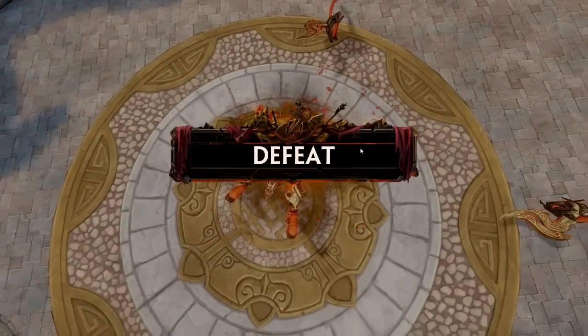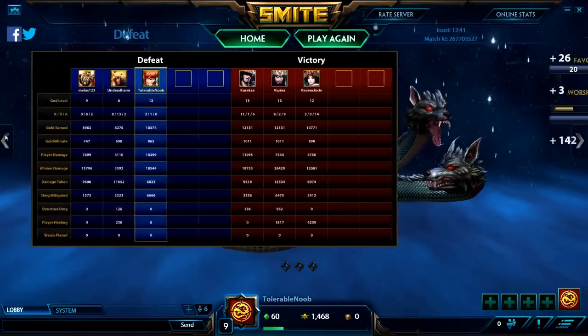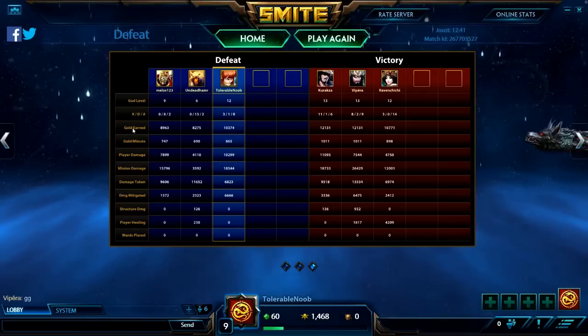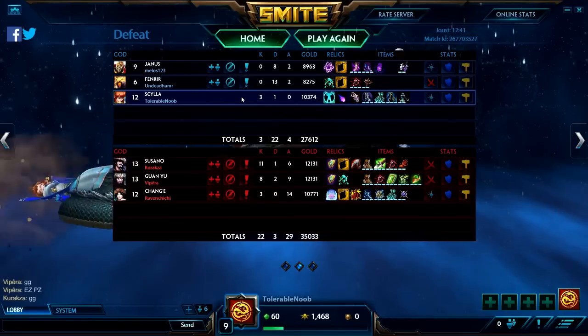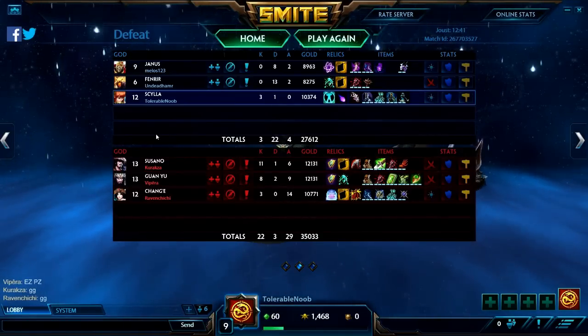If we really drag this out and every single one of us was level 20 and full build, we might have been able to win - just saying, I had some confidence. I didn't get any of my passive going - maybe on my two. I wasn't doing enough damage. I still did the second highest damage out of everybody in the game, next to Susan who actually had damage items. So not too bad - like I was saying, you can still do decent damage as Scylla with a full defensive build.